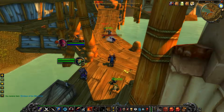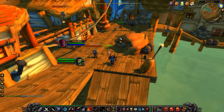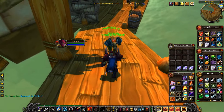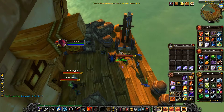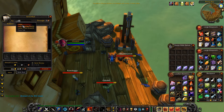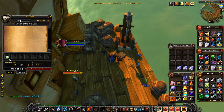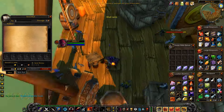We got that, and now we're going to run to the mailbox. Like I said, this is the first hours of the phase five pre-patch. It shows as bind-on-account. I'll send this to my shaman right here — just drop it in and send it. Then we'll log out.